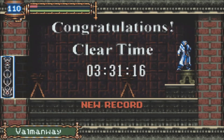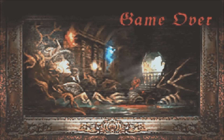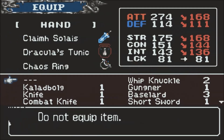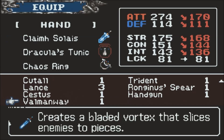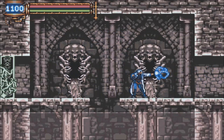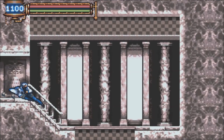Graham is down, and for our troubles we get the Valmanway. I believe that's actually the best item you could have gotten from this thing. The Valmanway is very infamous in the Castlevania series. This is by far the most broken weapon in the game. Claimh Solais may never see any more use on this file ever again.